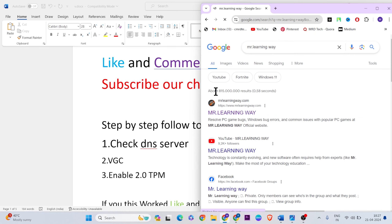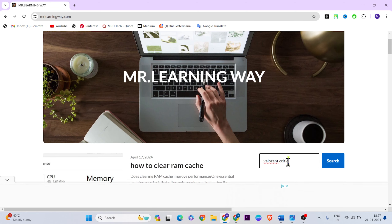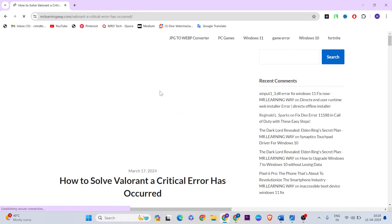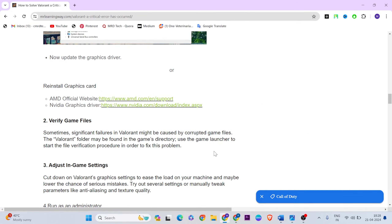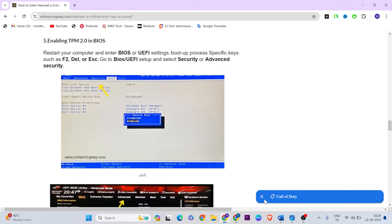Go to the MR Learning Way official website and search for 'Valorant critical error'. Click on the result and follow the step-by-step instructions provided to enable TPM 2.0 on your system. Follow those instructions carefully to fix the problem. The fifth method mentioned is very important — check it carefully and apply it.